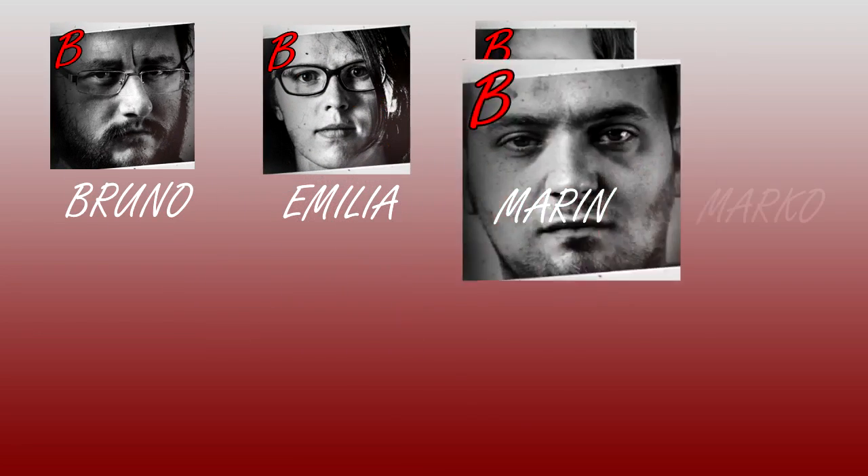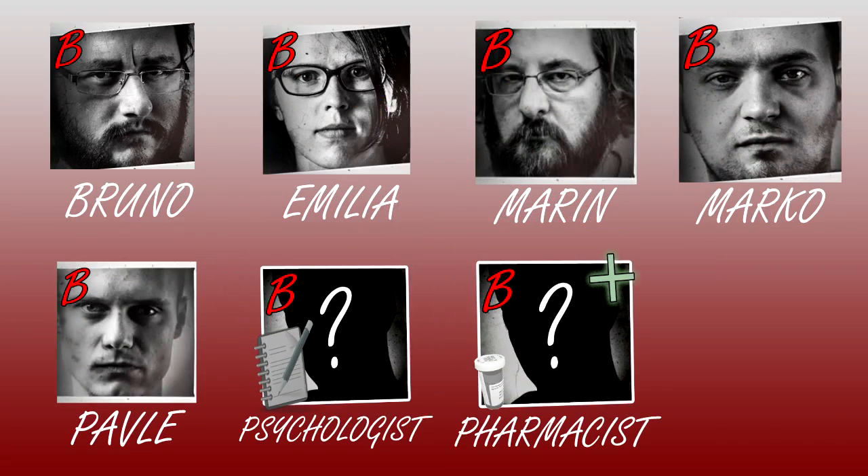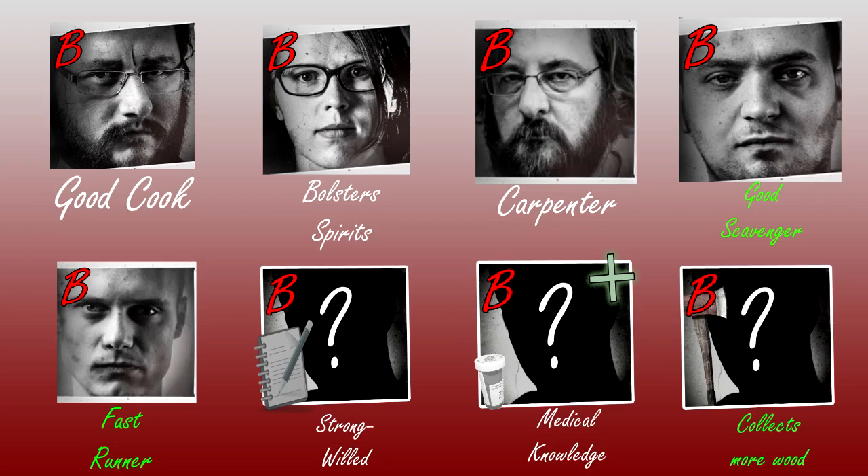Next we have the B-grade — quite a crowded group really. These guys can hit the target, but I wouldn't send them out to fight anyone who is trained in combat in any way, shape or form. These people are Bruno, Emilia, Marin, Marco, Pavle and any custom psychologists, pharmacists and foresters you can find. Again, the fact that these characters sometimes have useful traits means they can trump higher grade characters.